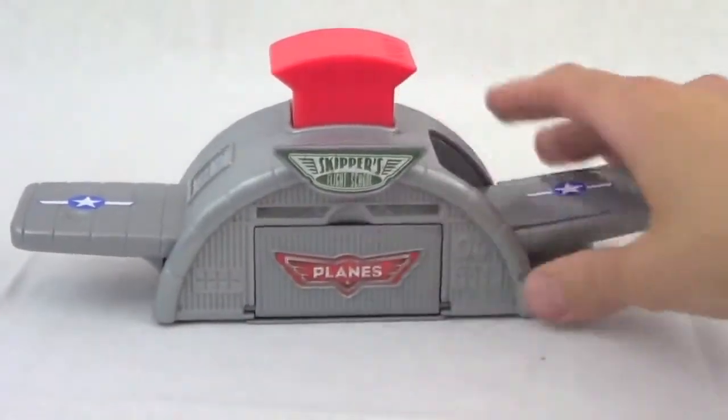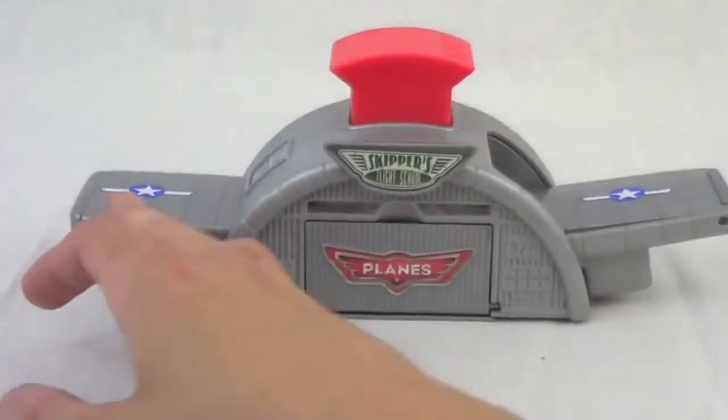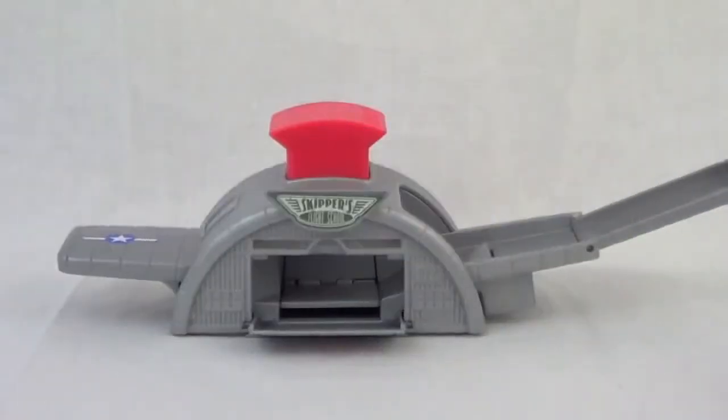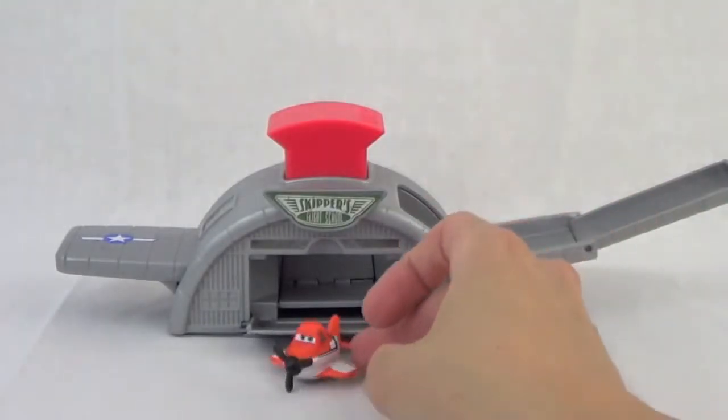The red button on the top is what you press to launch the planes, and the wing on the right is where you load the planes to launch. This Micro Drifters playset includes just one plane — Dusty Crophopper.